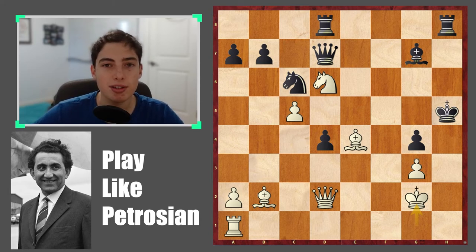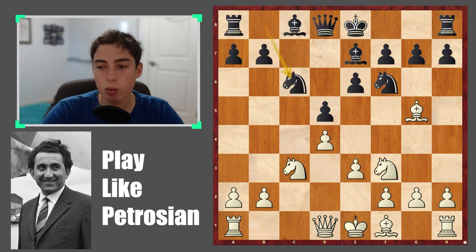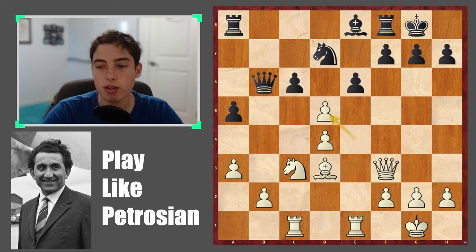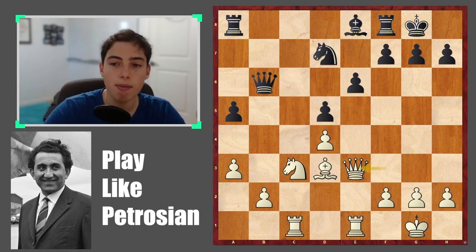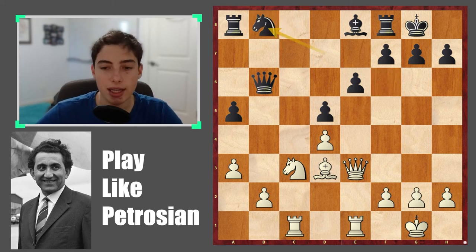In game number two, Petrosian again has the white pieces. We go to the first critical position around move 22, after queen to e3 and then knight to b8 — actually a blunder from black. Black's idea is to reroute the knight where it can put some pressure, but much better was just moving the knight to f6. Moving the knight back to b8 blunders a very nice tactical idea. What did Petrosian do to punish black's slow development? Pause the video.